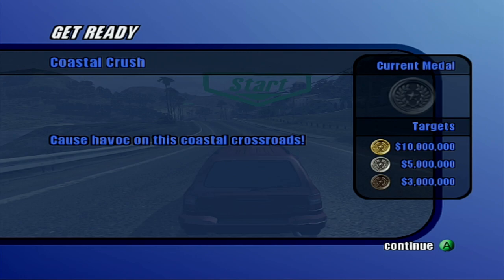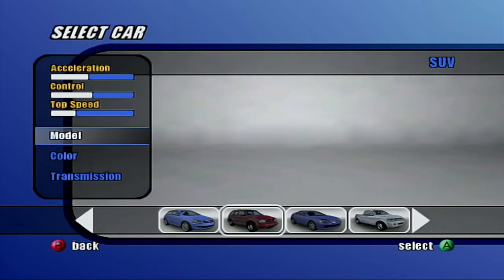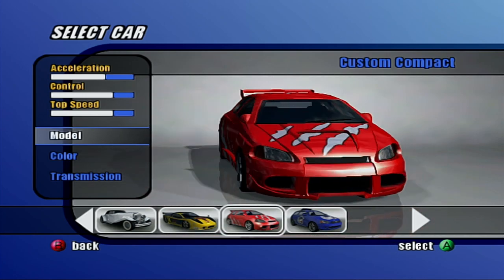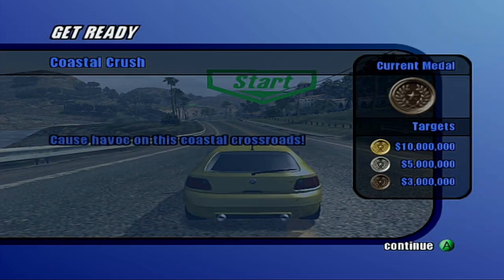I don't want to use the same vehicle though, so how about we change the car? However, the next zone — the third zone — you need 35 million in order to pull that off, so I think we'll use this car for that.